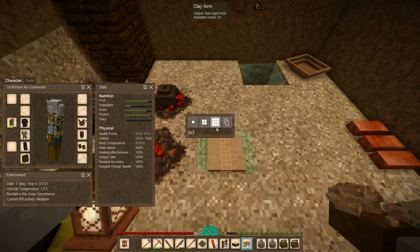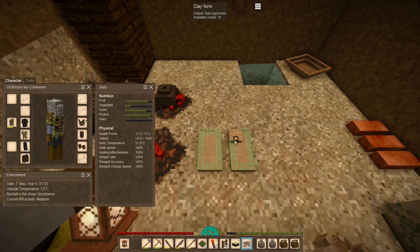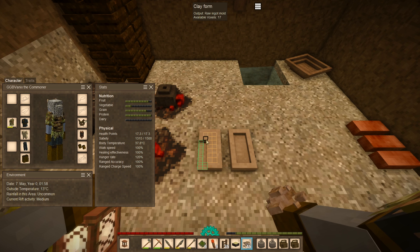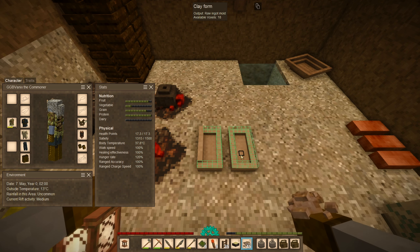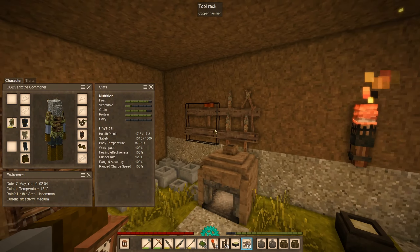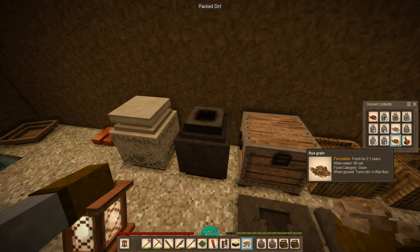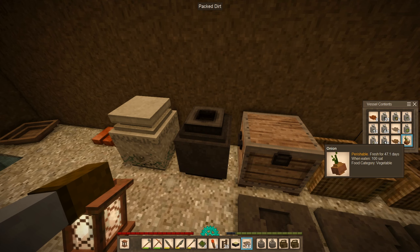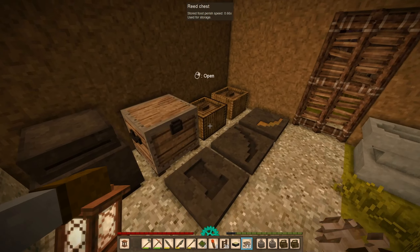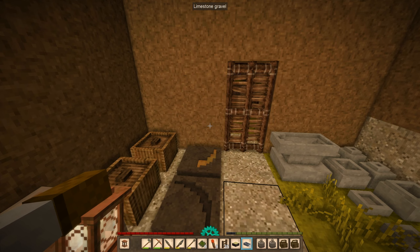We'll just start with eight for the time being. Now my ultimate goal for the ingot molds is 24 — that's basically one entire batch, just a little bit over one entire batch. I really don't wanna be dealing with those drifters right about now. Try for up to 12.